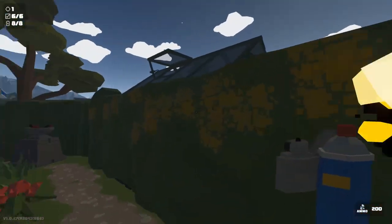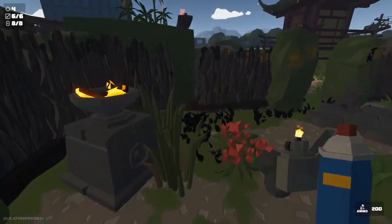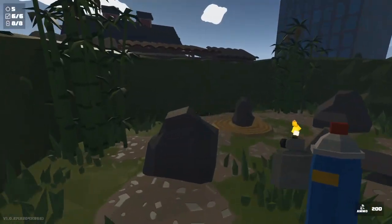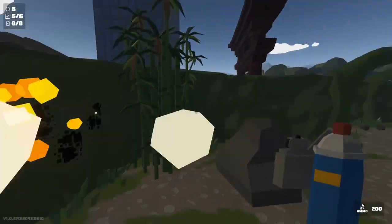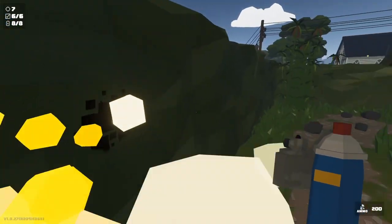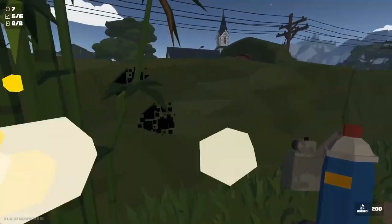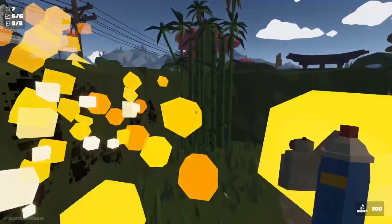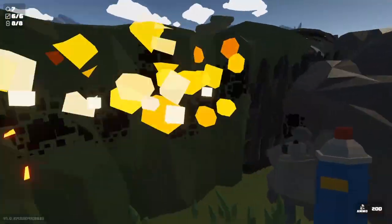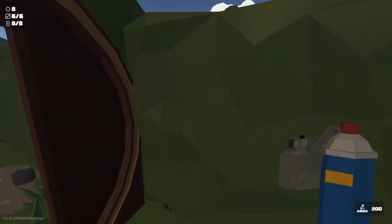We're going to burn away one of the secret entrances right here too — get you that secret if you need that challenge done. The first little secret area is going to be right here, and then the second one is going to be in this top area over here. Just keep burning as much as possible until you run out of fire.